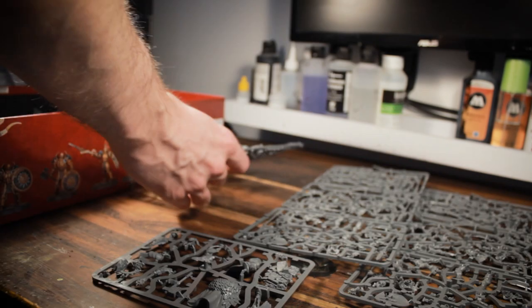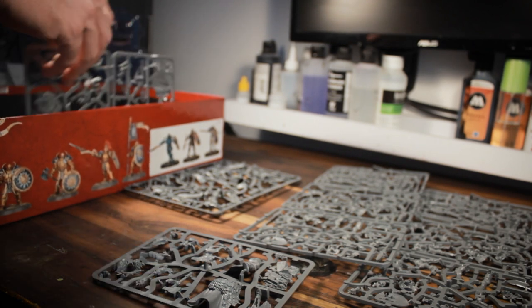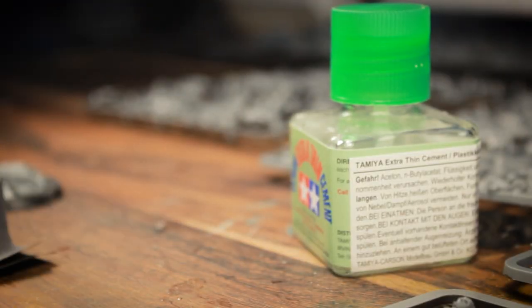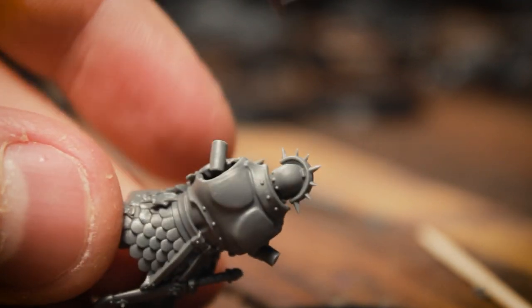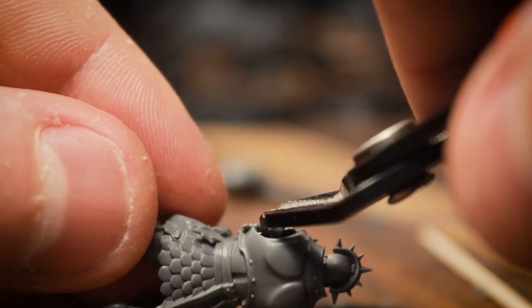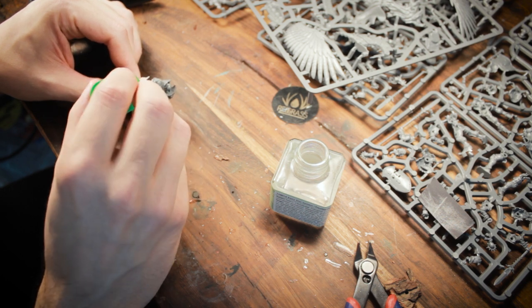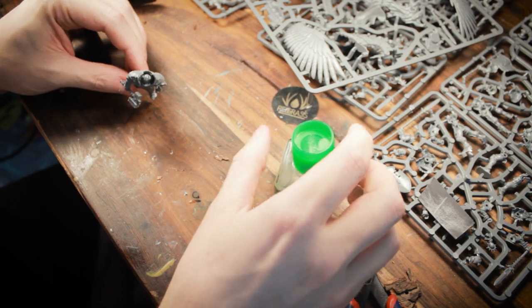At the first step, I needed to build the models, which was pretty straightforward. All models in this box are push-fit models, meaning you don't necessarily need plastic cement to build them. Using this way of assembly sometimes prevents the pieces from fitting together perfectly, resulting in huge gaps. So I tend to cut the male joints and use plastic cement to achieve a more fitting bond. This didn't prevent all the gaps, so I used Milliput to fill in the most egregious ones.